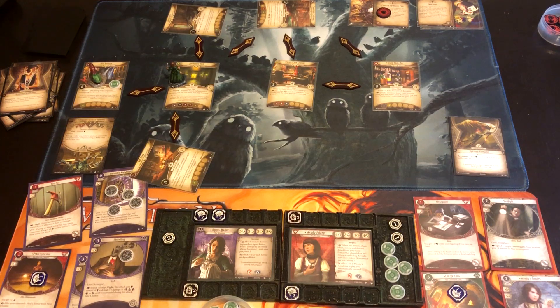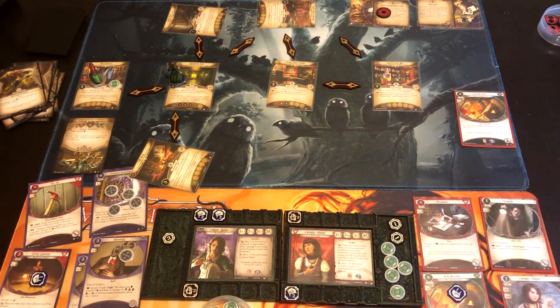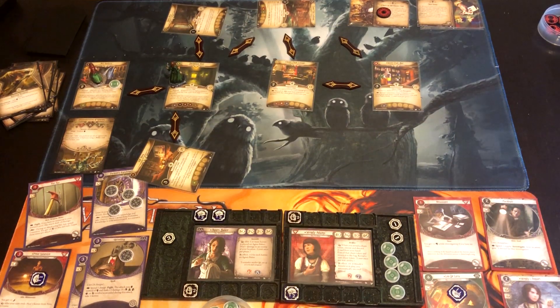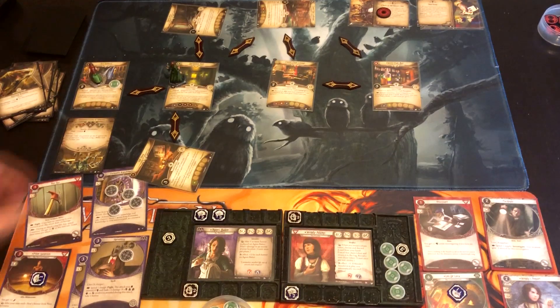Wendy is going to investigate — she can't use her Flashlight anymore. She's at 3 versus 2. She commits and we're up by two. She has Lucky and Look What I Found in hand. She adds one from Leo, so 4 versus 3. We draw minus two — she passes and gets the clue. She also gets her Lone Wolf resource, which she should have gotten earlier. So we pass and get this clue.